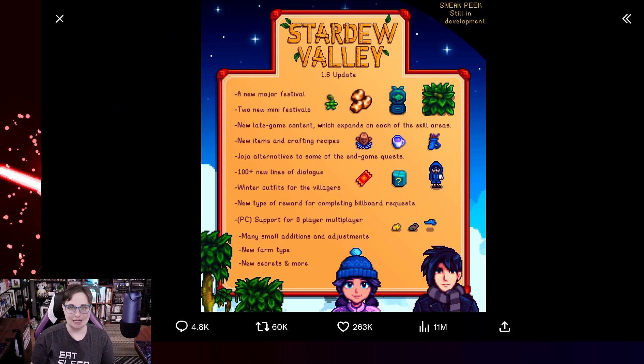There's new late-game content which expands on each of the skill areas — it'd be nice to expand on them since we can max them out pretty early. New items and crafting recipes are always good to add. There are also JoJo alternatives to some of the end-game quests, which is great because if you pick the JoJo path, it kind of just ends once you pay all the money to them, and nothing really changes in their daily lives or JoJo's presence in the valley.